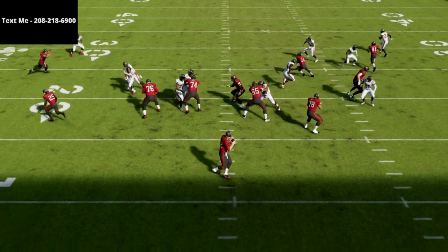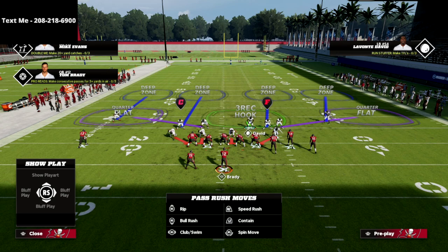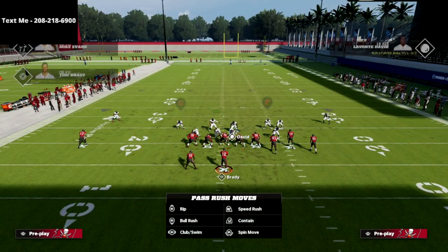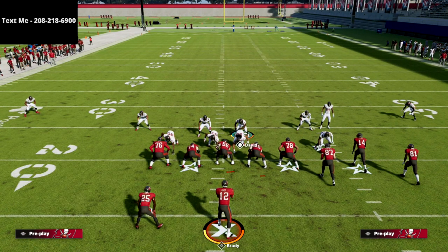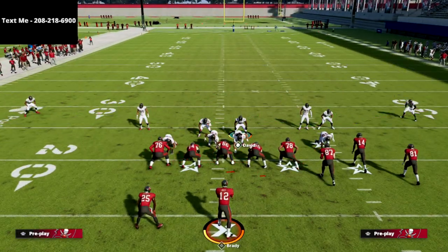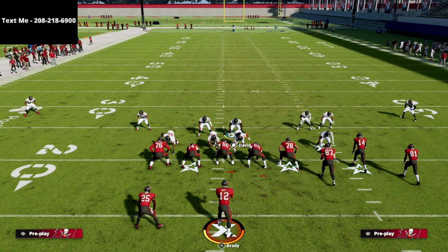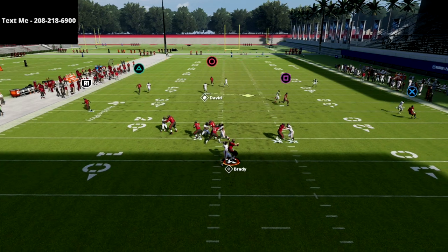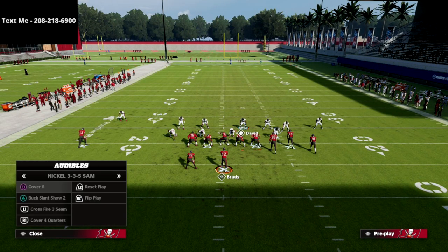You can actually do this out of anything — you just need to blitz the safety. What I like about 335 SAM is that it has all the match coverages. So you can go to cover four quarters: the safeties are still down, pinch your linebackers, crash your defensive line, then take the weak-side quarter guy and put him on a blitz. In match coverage, leave your user on the zones — otherwise it'll glitch out. You can also contain off the outside edge to widen the blitz angle for that safety.